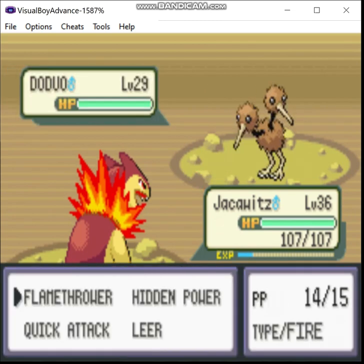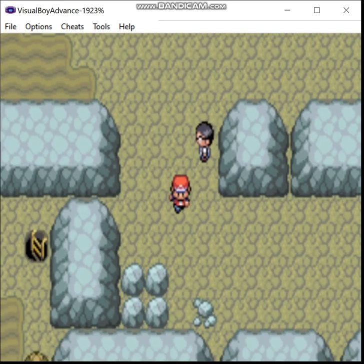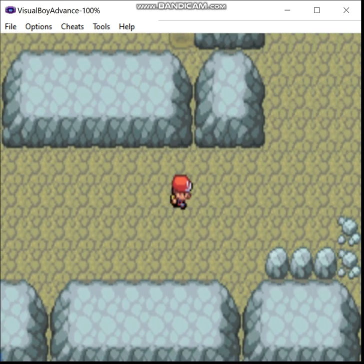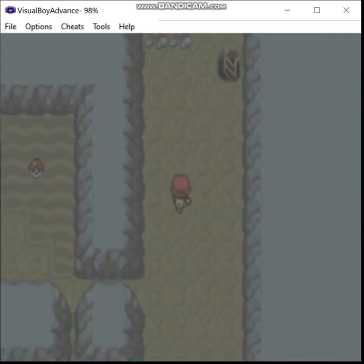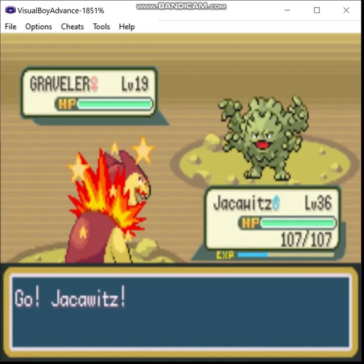I would argue the only generation where you absolutely had to have Flash was Generation 2. Because in Generation 2, it really was just pitch black, except for entrances and exits. Ladders would still be completely dark — you just couldn't see anything.